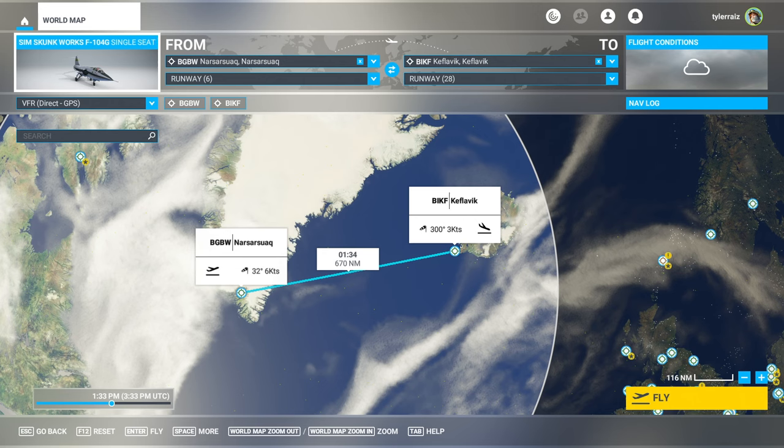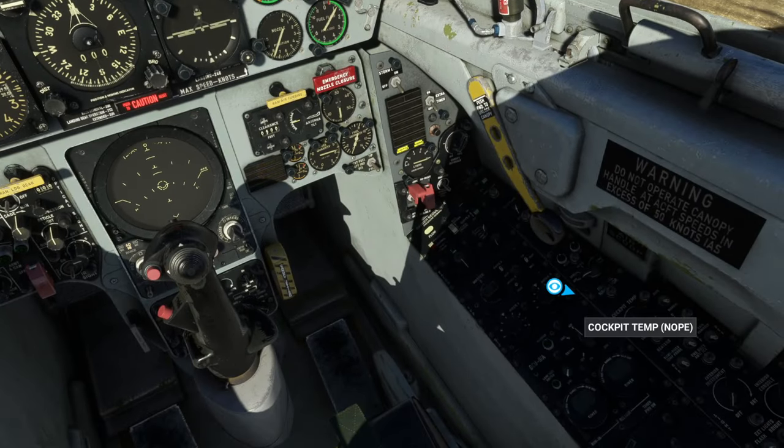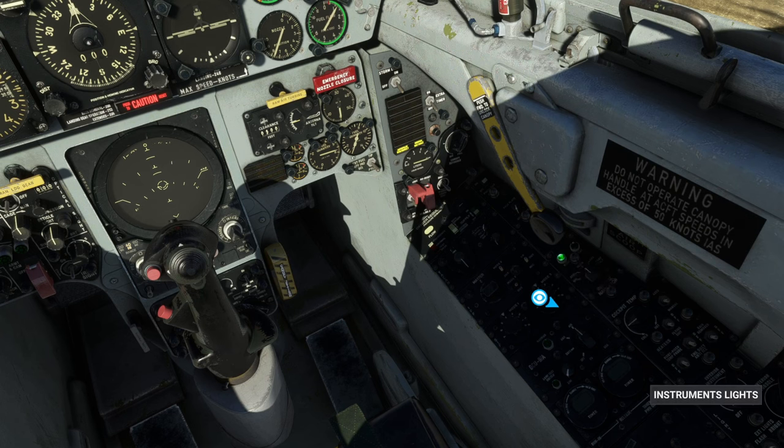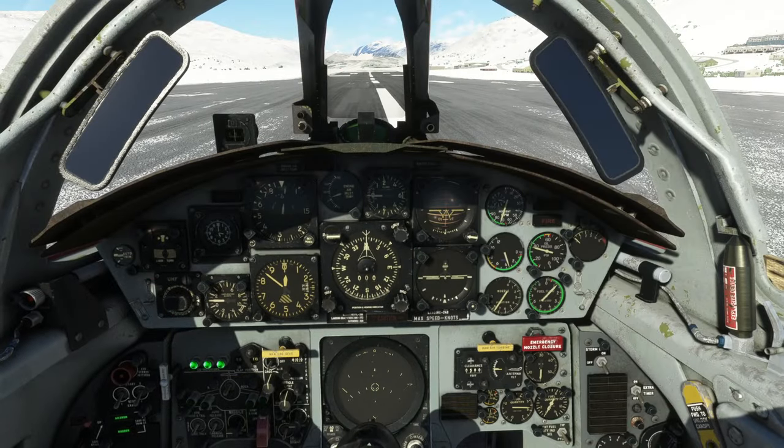Hello everyone, welcome back to Microsoft Flight Simulator where I continue my circumnavigation in the SimSkunkWorks F-104G. This is flights four through six in this video out of a scheduled 28. Here we are taking off from Narsar Swak in Greenland, BGBW, heading towards Iceland — BIKF Keflavik.